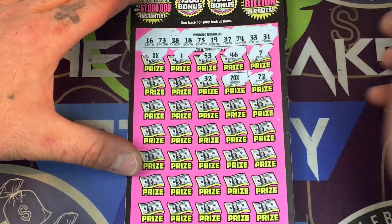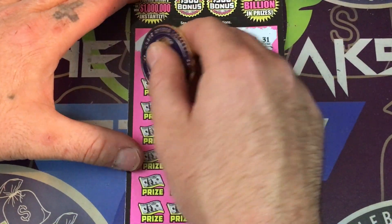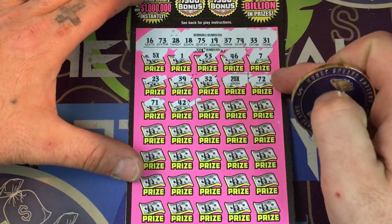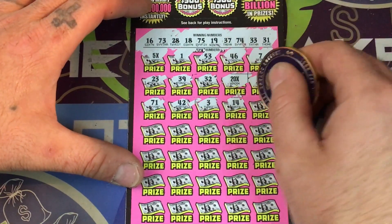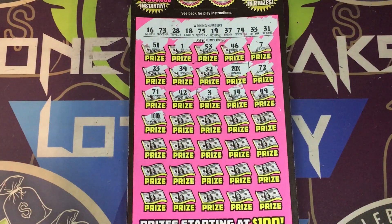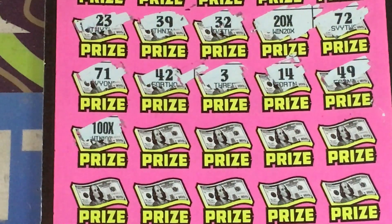A $32 — no $32. We got $31, $33, $39 — oh my goodness, we got something here! $23, $71. What else could this be? A $42. A $32, a $3 — no $3. A $14. $49... we got on ticket 4 a 100 times multiplier! Let's go! Oh my god, let's freaking go!